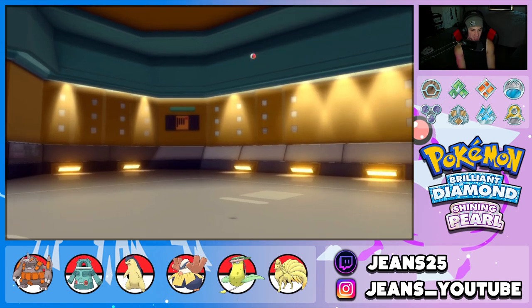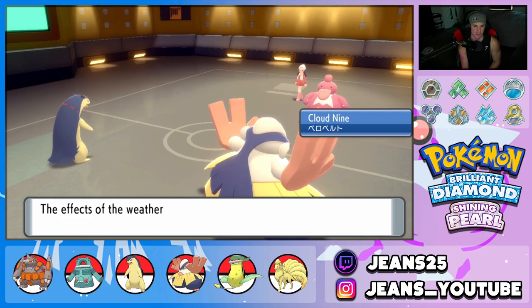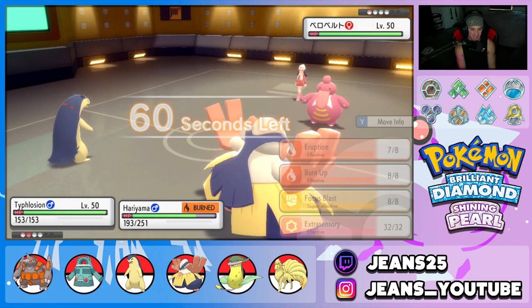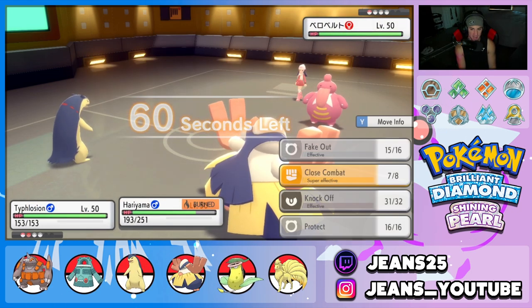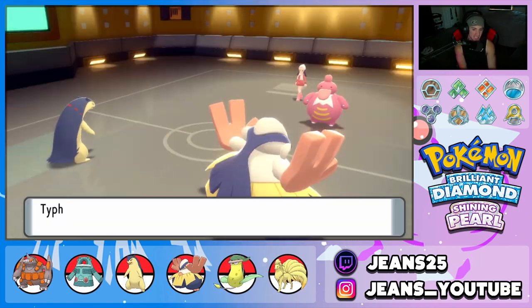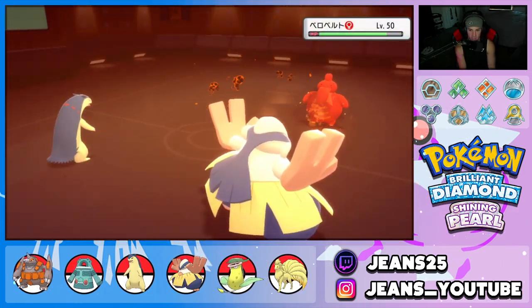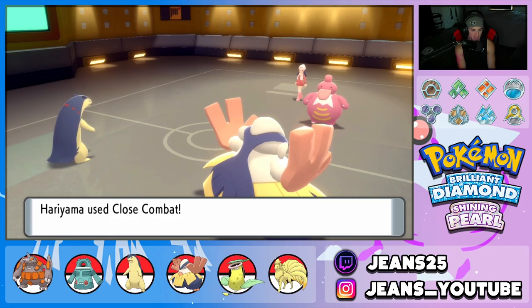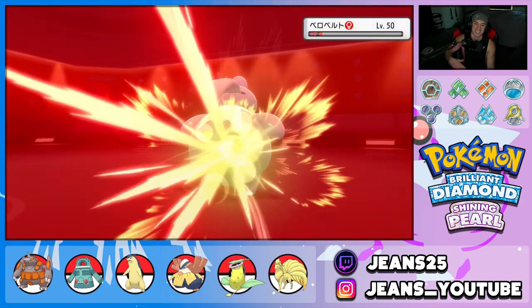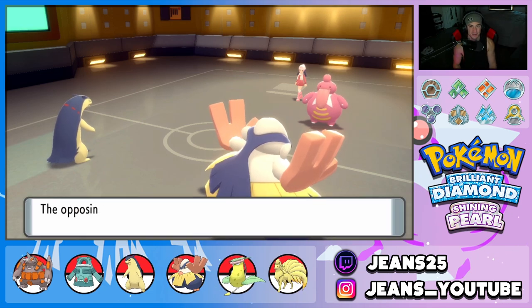His final Pokemon is Lickilicky. Hariyama comes to play — we stay with Eruption and then Close Combat flies through to finish off the battle. I don't think Lickilicky can take out Hariyama, and if not, he eats two Eruptions. We outspeed anyway, Close Combat comes through. GG! Battle number one in the bag — didn't even need Trick Room!